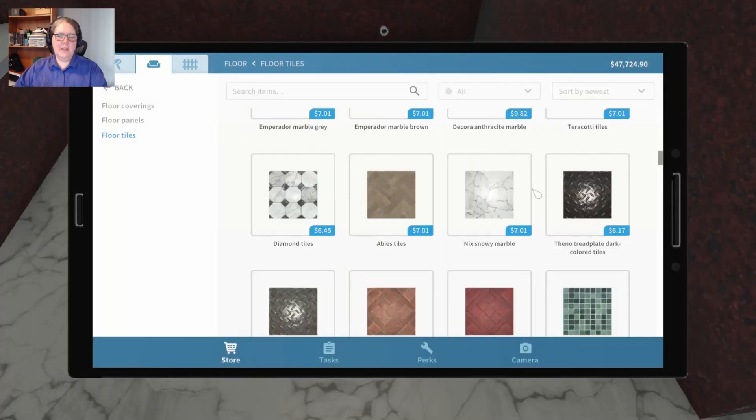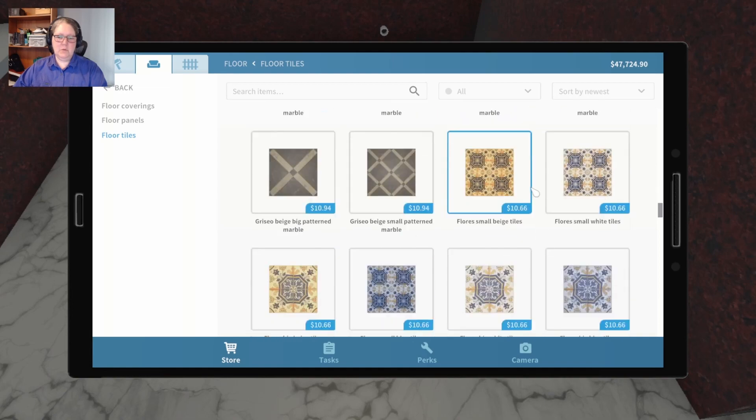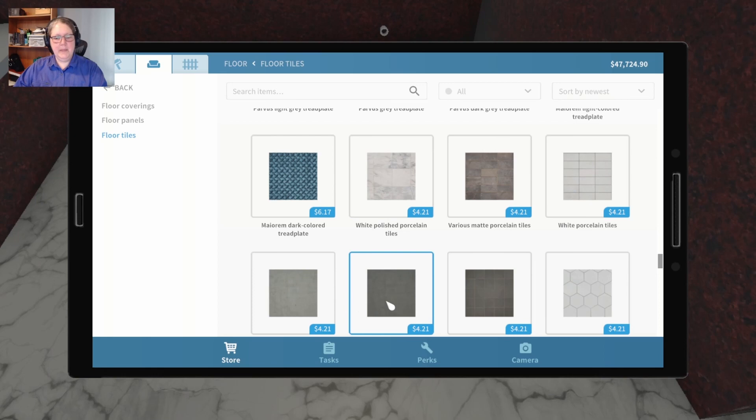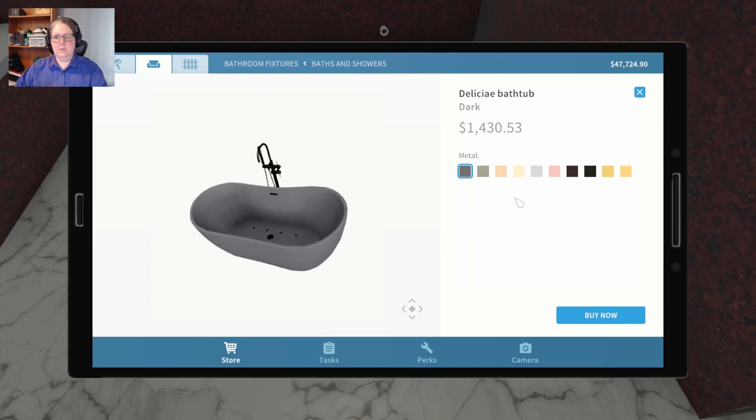Why is there no pink marble? We got the mosaic pink we could have put on the walls but there's no pink marble. Let's go back to our tasks before we completely blow the budget - that would be bad. We're going to do a delicious bathtub; she would like lots of gold in her bathroom. The metal is gold - there we go.